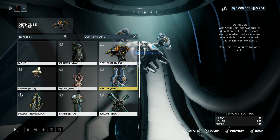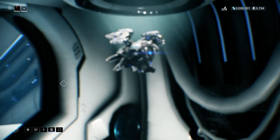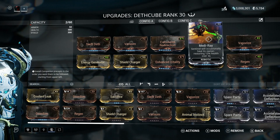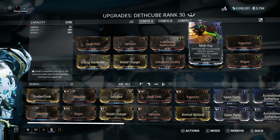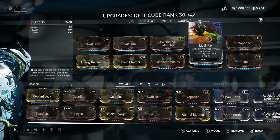Another thing that I would recommend is to pick up a Helios. Helios automatically does scans of enemies, which is very useful and helpful. And a great mod for your Sentinels would be Medi-Ray. Medi-Ray is a great mod that will basically heal you over time when your Sentinel is nearby, which is awesome.